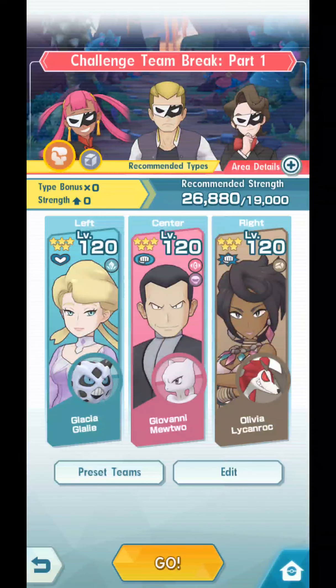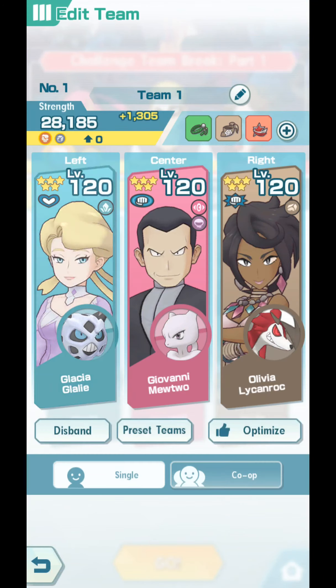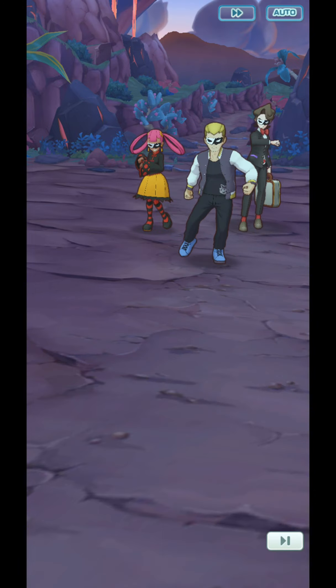We're gonna do this right now. I will not put Solgaleo in my team yet — I think that comes later. I wanna do level 1 to level 120 like how I did Giovanni. Let me just switch this Glazia. Glazia is not exactly a battle type, let's just put Nolan. Go! This is Challenge Team Break Part 1.